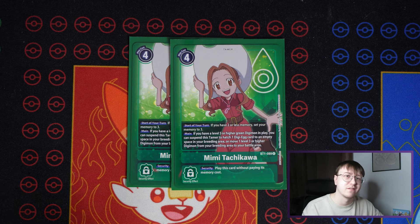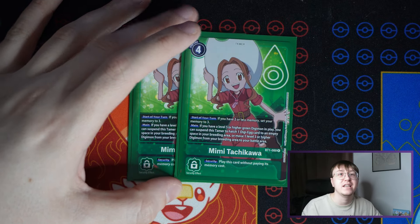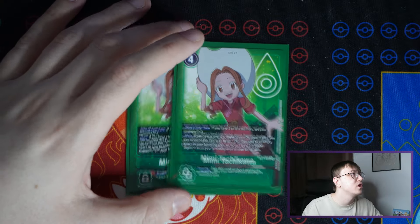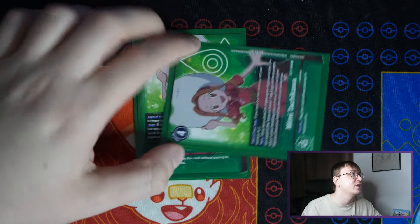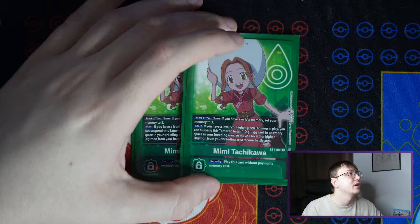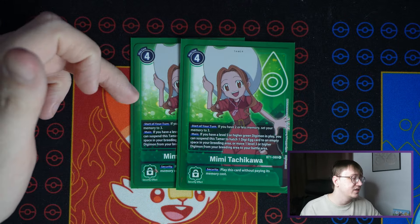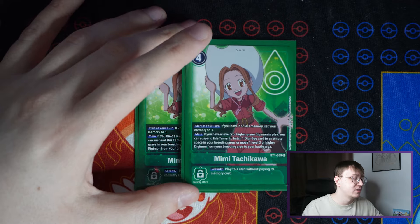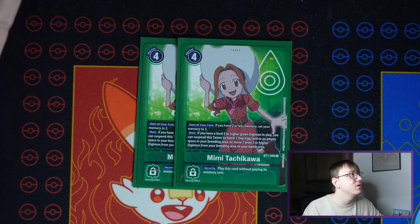Rounding off the deck: two Mimi from BT1. This is kind of another cornerstone — it sets to three memory, which is pretty much all you need in this deck. The main effect is: if you have a level five or higher green digimon in play, you can suspend this tamer to hatch a digimon egg card, and this counts as an effect. This is huge for potential interactions — for example, the BT14 Tanemon gains 2k DP when you suspend a guy. Just having the ability to continuously hatch eggs ready for the following turn is pretty good. I play two.